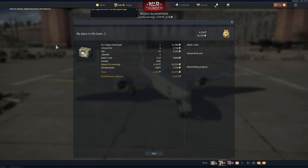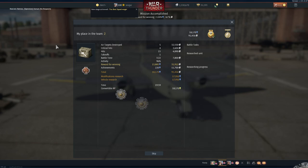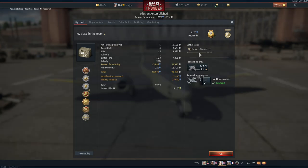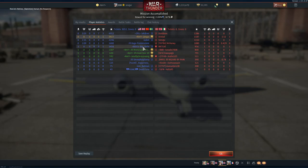This was a nice match with nice rewards. I had premium account running but no boosters. I got a Final Blow, Survivor, The Best Squad, and Terror of the Sky — 91,000 Silver Lions and 17,000 research points. I'll see you in the conclusion.